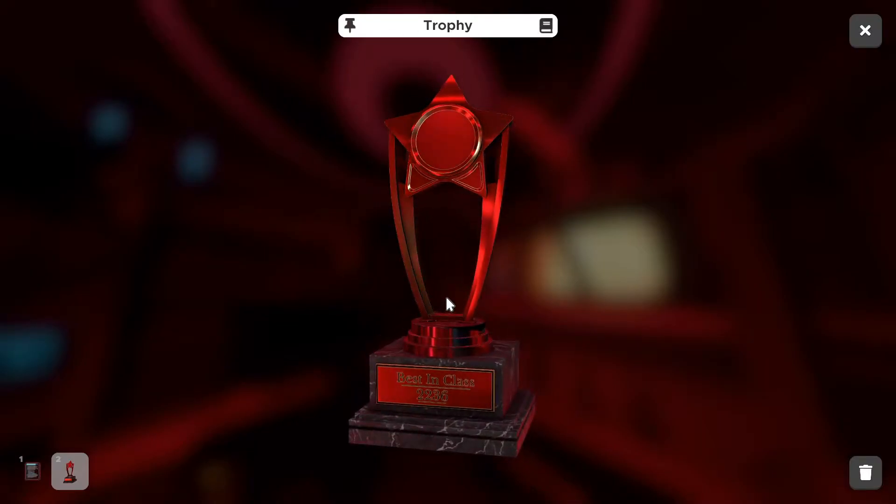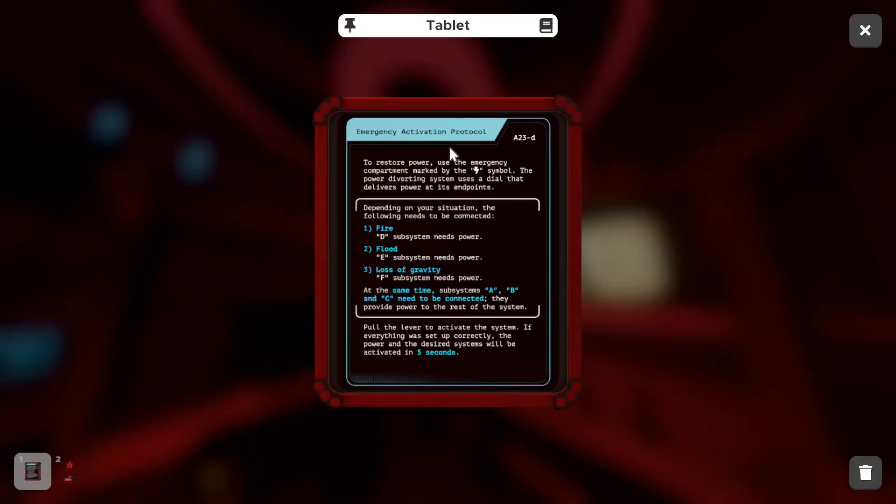It says it's a clue — 22-36, that's probably important. Emergency activation protocol: to restore power, use the emergency compartment marked with the electric symbol. Use the dial that delivers power at its endpoints. Depending on your situation, the following needs to be connected — Fire: D subsystem needs power. Flood: E subsystem. Loss of gravity: F subsystem. At the same time, subsystems A, B, and C need to be connected — they provide power to the rest of the system. Pull the lever to activate the system; if everything was set up correctly, power and the desired systems will be activated in five seconds.